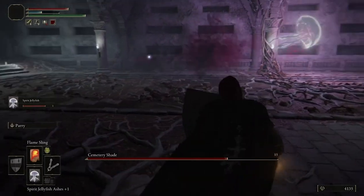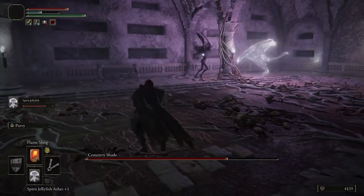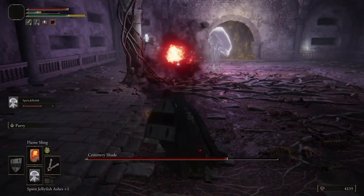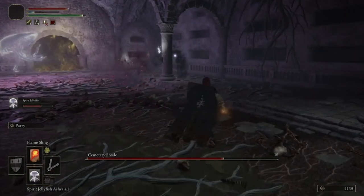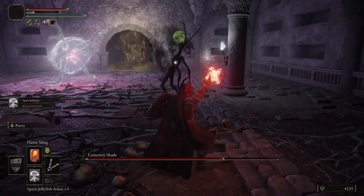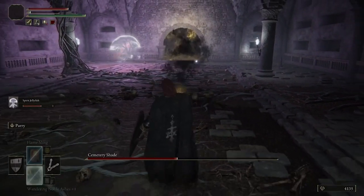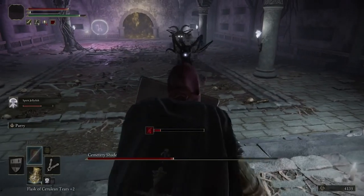Once you hit him he starts coming after you, but it's just a matter of time before the jellyfish hits him again. He'll go after the jellyfish, and while he's fighting the jellyfish, throw another fireball and you'll have him defeated in no time. After you throw a fireball and hit him, he'll come after you for a second, but once the jellyfish hits him he'll go back after the jellyfish. It's simply a waiting game — wait for him to go after the jellyfish while you finish him off with a fireball from behind.